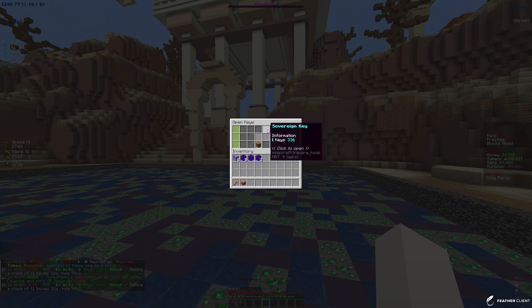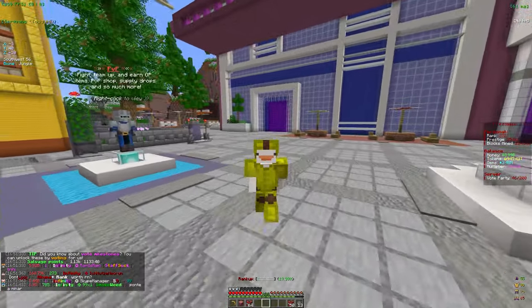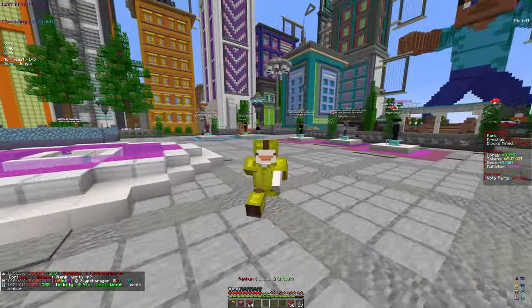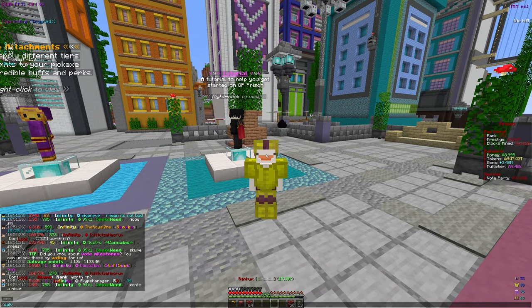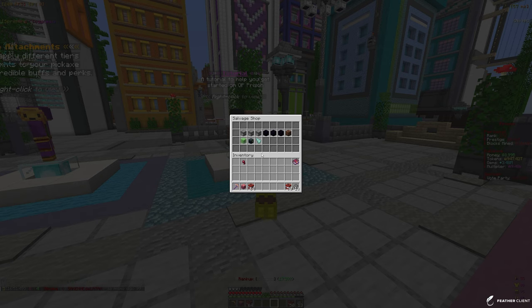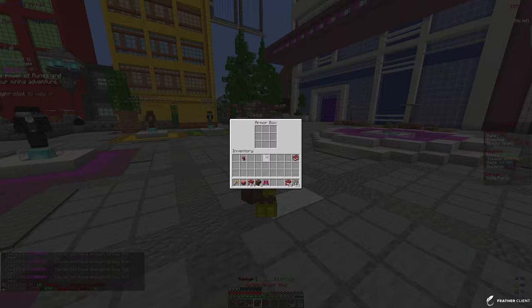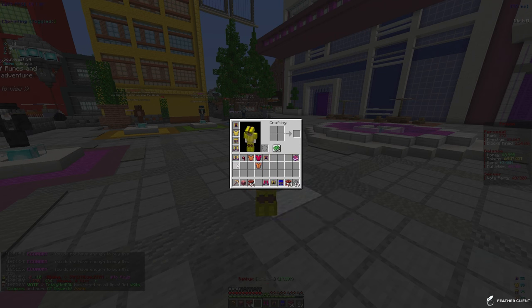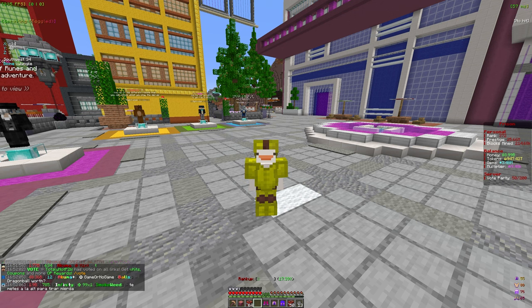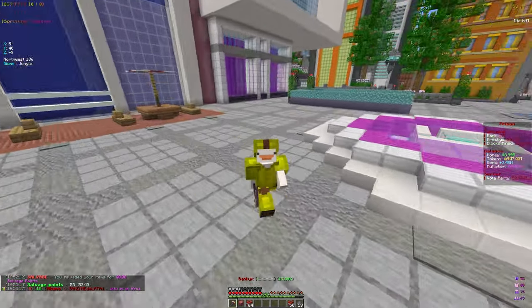I'm done opening up all the crates and we did get almost one quadrillion tokens, which is pretty insane. We didn't really get any armor or anything like that, but we do have a ton of salvage points. We're going to go in the shop and buy a ton of mythical armor boxes, hopefully to get a masterful boots or chest plate for our token armor. We opened them up and didn't get a masterful piece, so we're going to salvage all of those.